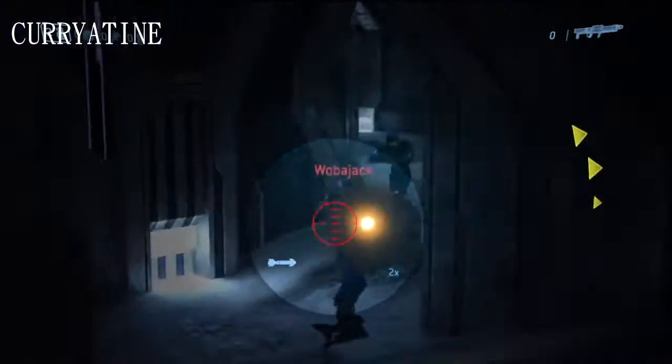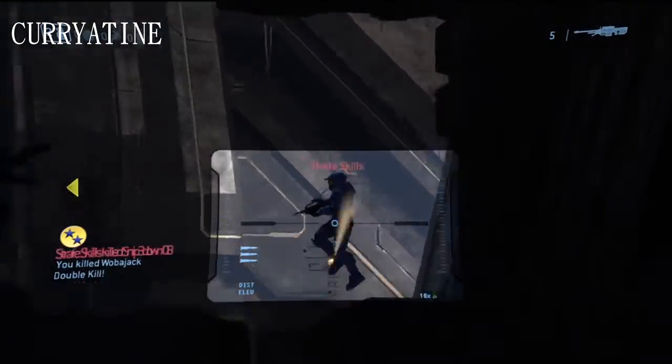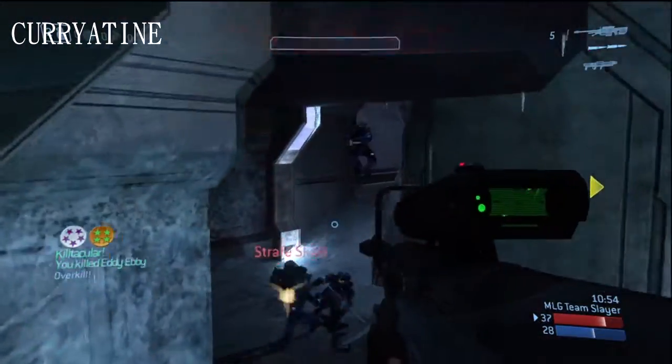Getting down to the wire, breaking into our top 5 plays. We have Current Time — there's a double with one rocket, bringing out the sniper. Body shot for the triple kill and the killing spree. One rocket picking up the overkill. Now watch this — blind shotting the guy for the body shot, there's the kill attack.